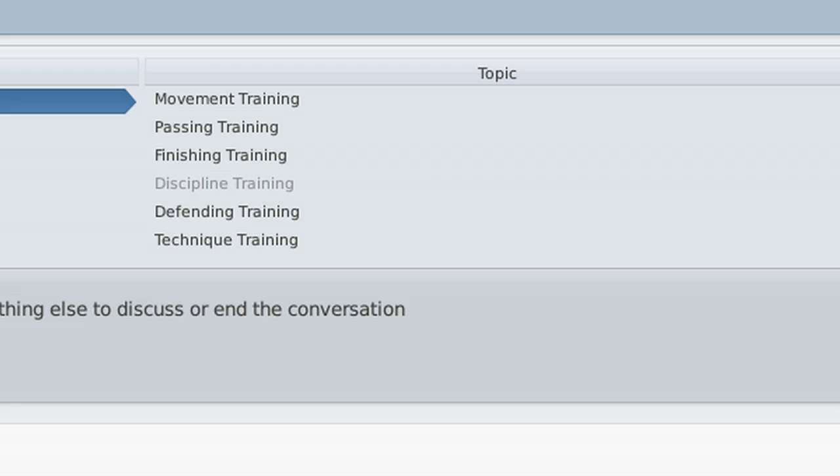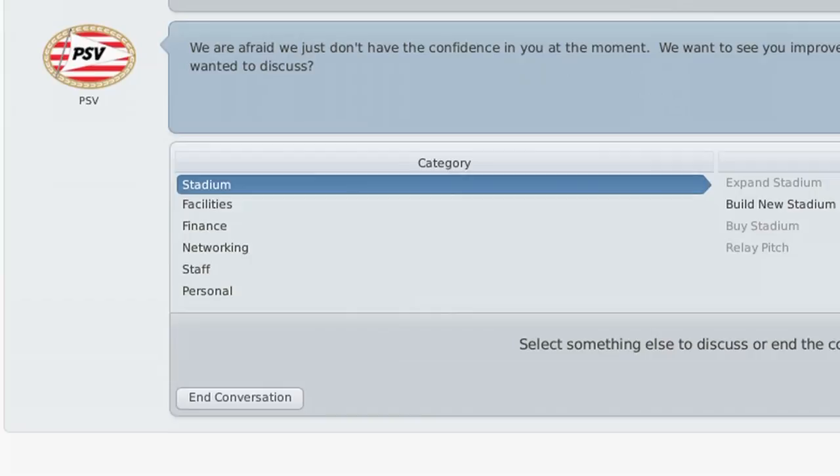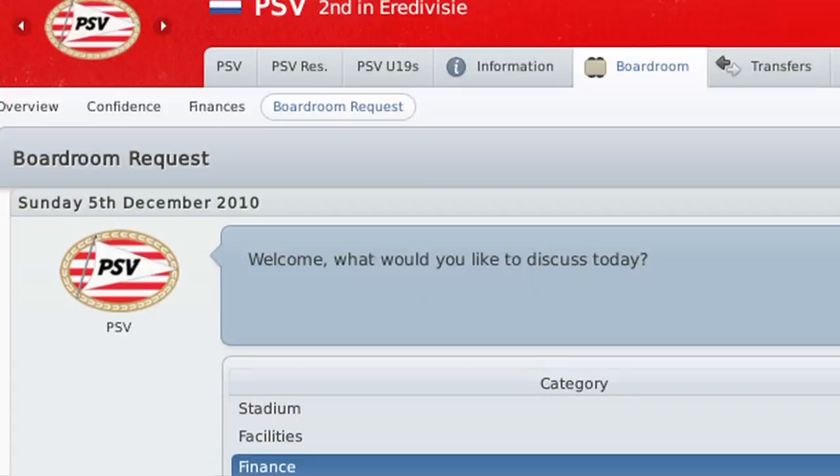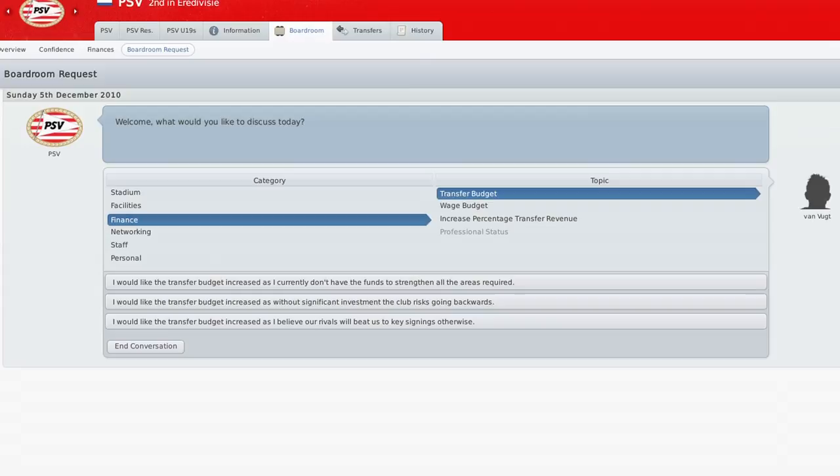There are also more things that you can ask the board about. As an example of that, if you can't build any more seats in your stadium because you can't get planning permission, you can now request a new stadium. You can also ask for a higher percentage of the revenues that come in from transfers to actually put towards your transfer budget. And again, it's just trying to make the game feel more immersive.